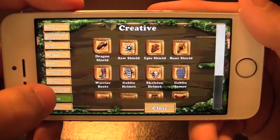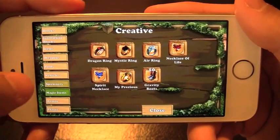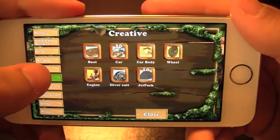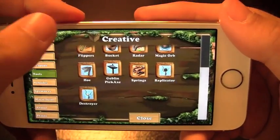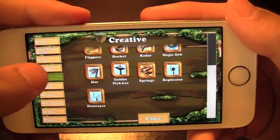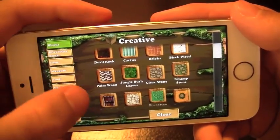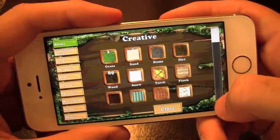You've got your plants, armor, and I'll go through a couple of them. You actually get a car, a jetpack, a boat, a wheel, and whatnot. You've got all your tools here that you can use, your weapons for battle, as well as some more. I've already selected the wood that I needed to build the house.